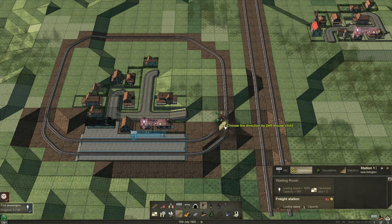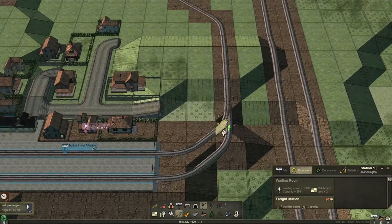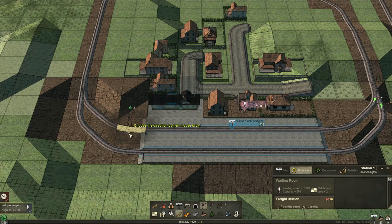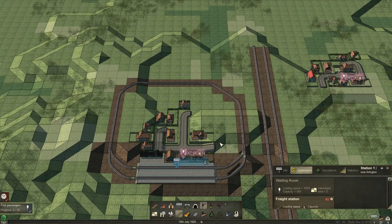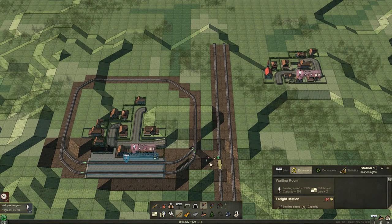So these are going to be our exit signals for each platform, and I'm just going to put signals going into each platform like that. We'll put some more in a minute. In the interim, over here between tracks, so we can have a little bit better traffic flow.